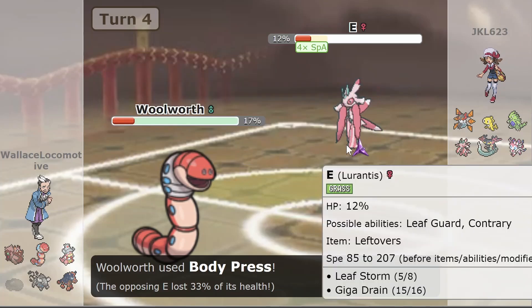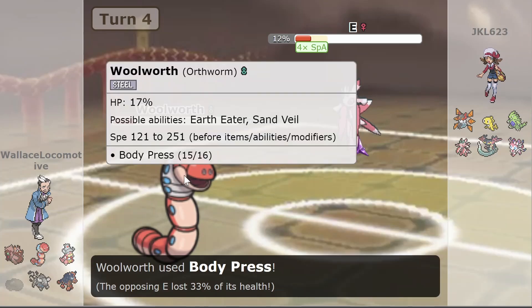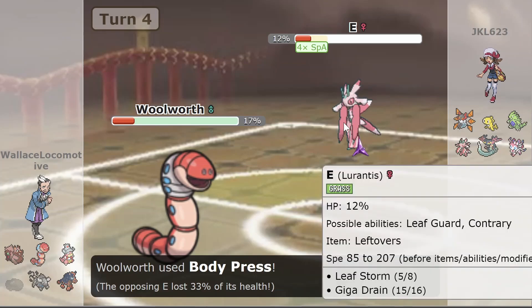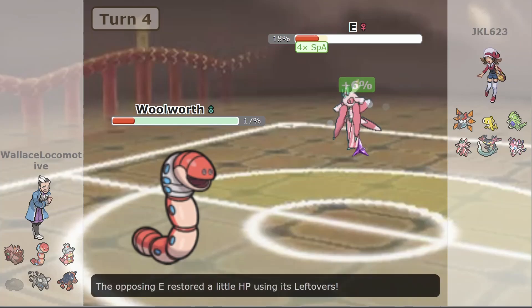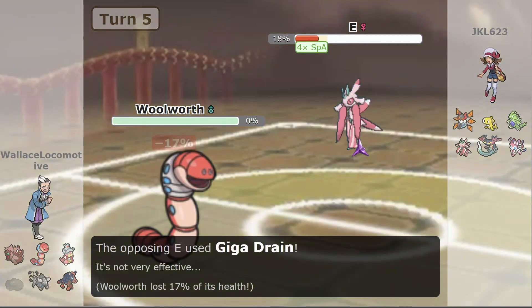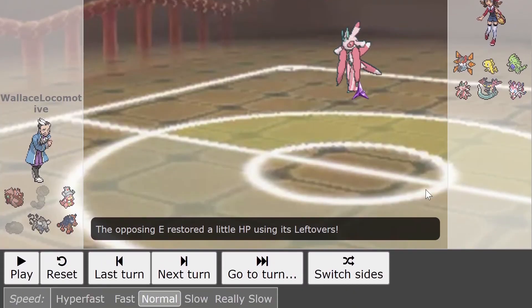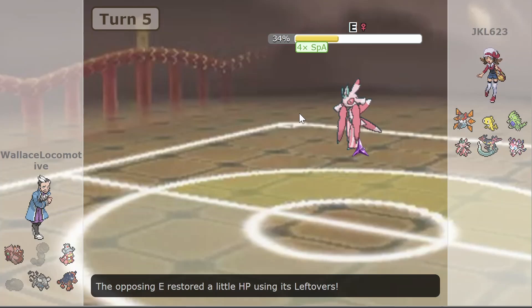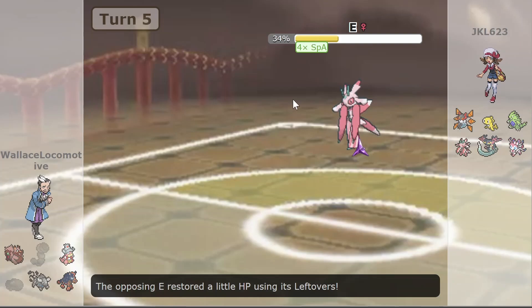Orc Worm gets a Body Press off — only 33%. Body Press is an interesting choice; it's not STAB-boosted, and if this is a specially defensive Orc Worm, it's probably not going to be able to knock out Laurentiis anyway. Orc Worm did tank and survive the boosted Leaf Storm, but all it really did was put Laurentiis into a bit of a lower range before getting finished off by another Giga Drain, letting Laurentiis heal up. After knocking out Clodzire, Laurentiis is still pretty healthy and now at plus-six special attack — that's terrifying.